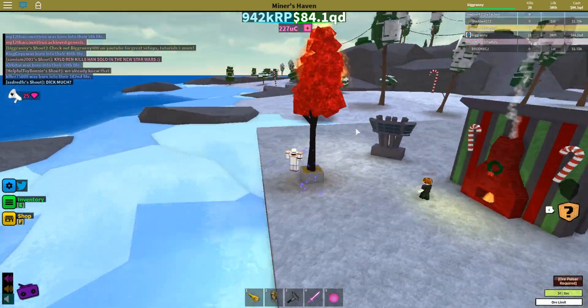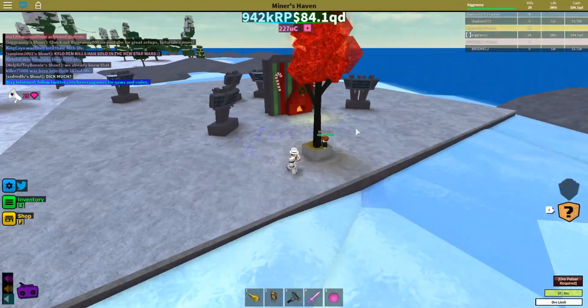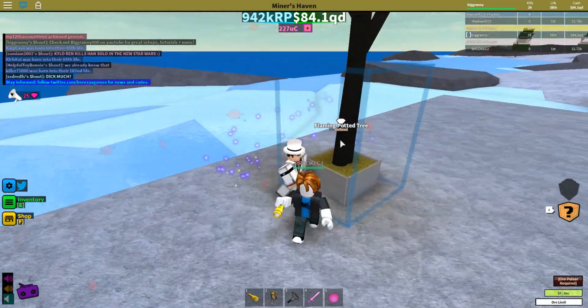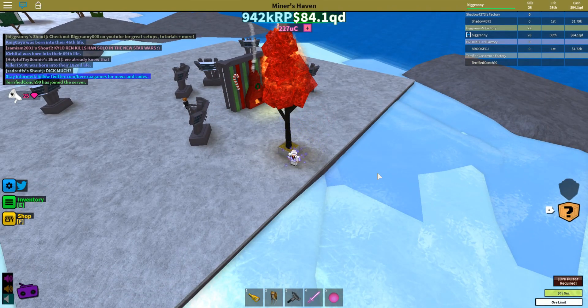This tree looks pretty freaking awesome. I don't know if it glows at night or anything — we'll have to see. It looks like it does a little bit. It's like a red tree, it's got a black trunk, and it's got some standard grass, so it's pretty much like any other tree except it's on fire.